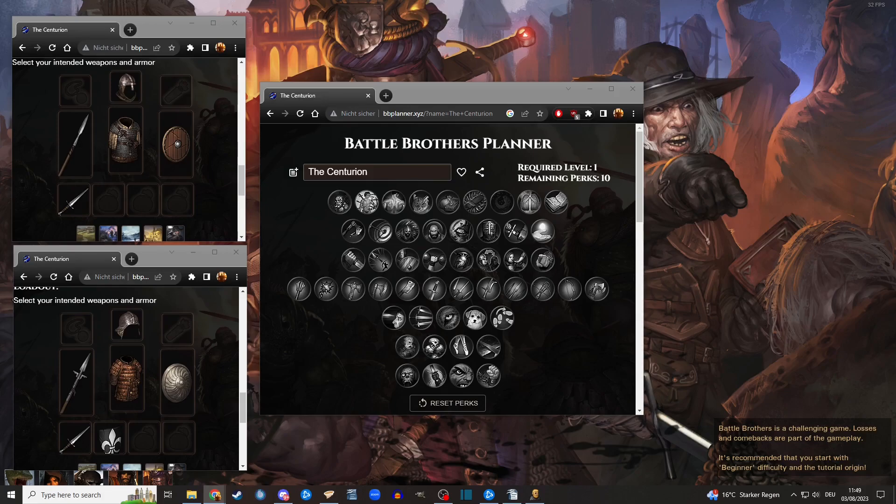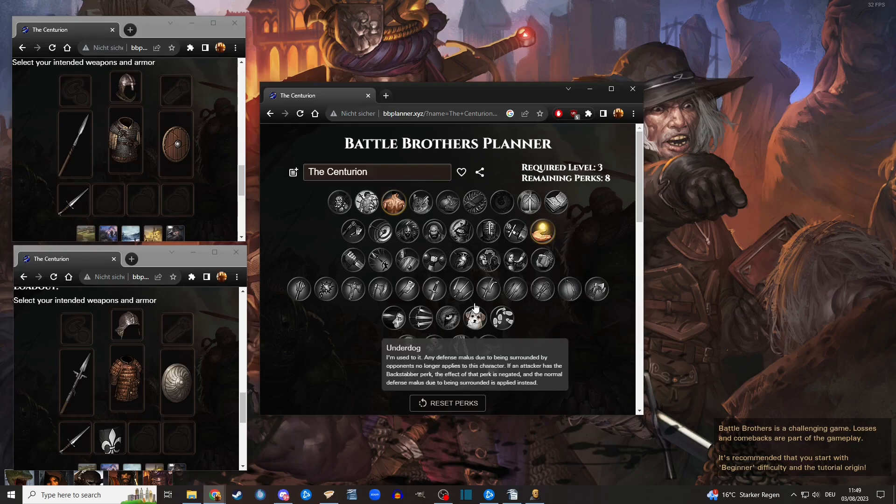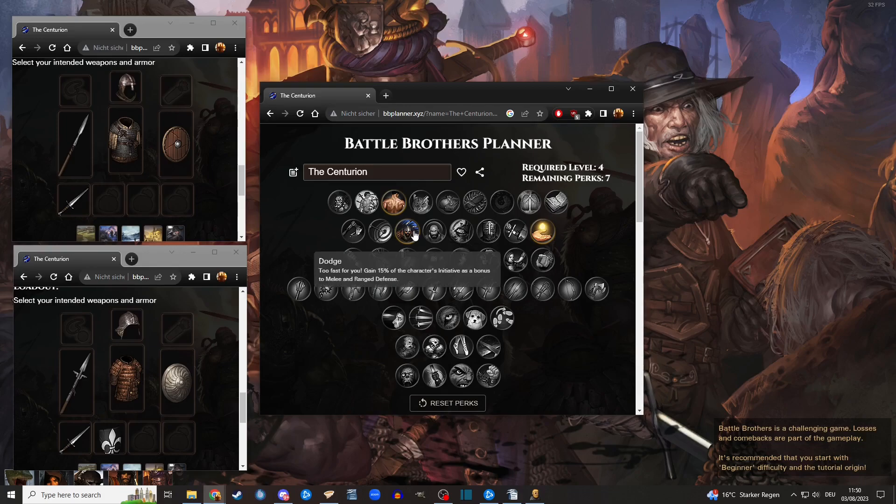So let's get into the skill points — this is how you would build him. Colossus, I feel like, is absolutely a no-brainer here. Then I would just pump his melee defense as high as possible in the earlier stages. Then I would give him Dodge. Try to aim for at least 100 initiative — the more initiative you have, the better, because that initiative gets converted into melee defense and range defense. This just makes your Centurion even more durable and harder to hit.